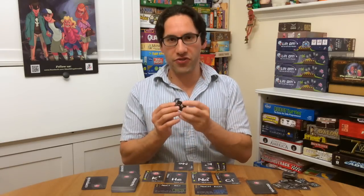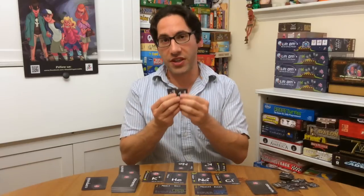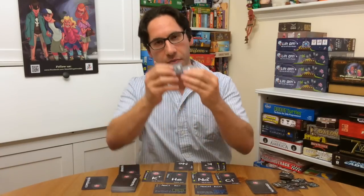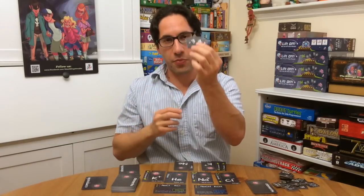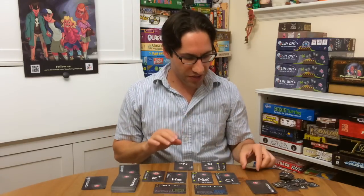The nice thing is that these are balanced with some different negative scores, and you'll notice there's a whole stack of them. So you sort of select them together at random, or they have a little alphabet key so you have a good balance of points. So you never know how much it's going to cost you to use one of these abilities, which is a nice touch.